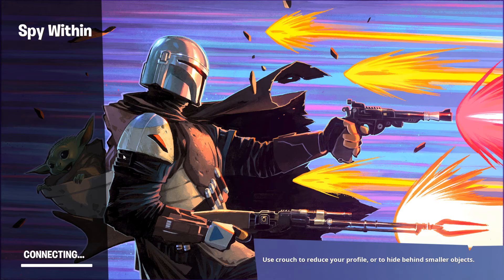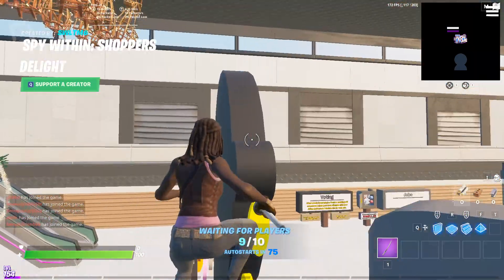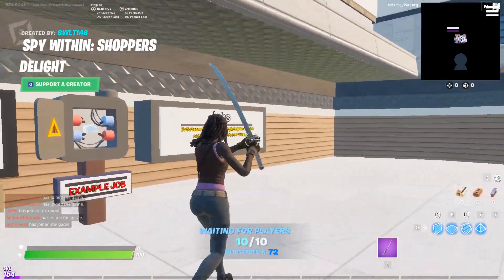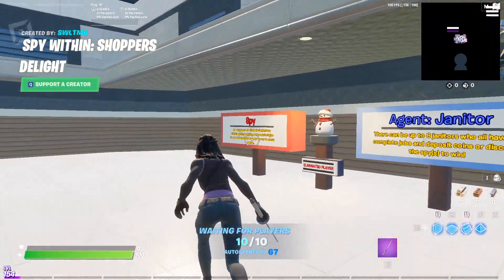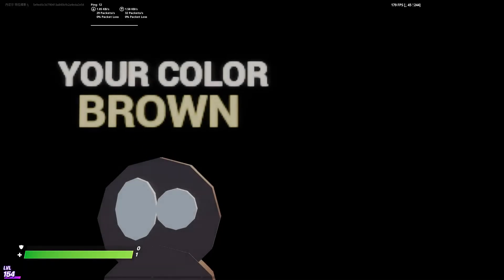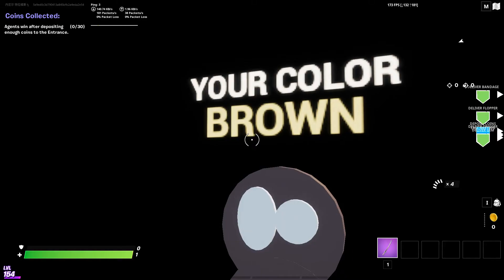We're just going into the game right now. I hope I get a spy but I'm probably gonna get an agent — eight out of ten players. I'm wearing the Michonne skin with her katana, she's a very cool set. If you want to use my code it's SWLTM6. We're starting and I think I'm an agent.